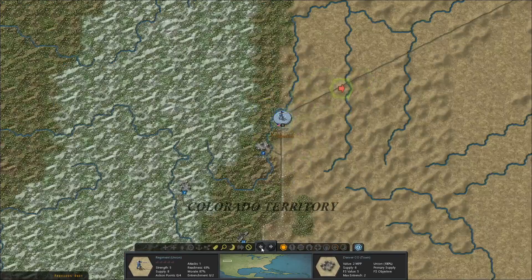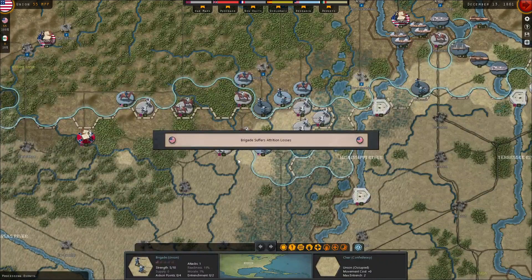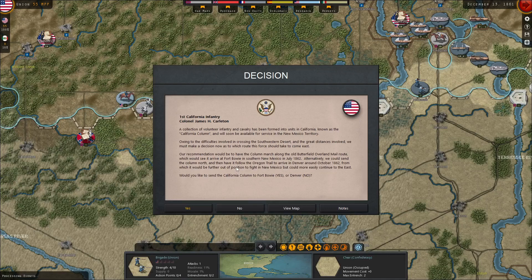That's the end of this turn — let's move forward to the next one. A collection of voluntary infantry and cavalry has been formed into units in California, known as the California Column, and will soon be available in New Mexico. Given the difficulties of crossing the southern district and the great distance involved, we need to decide whether to march along the old Butterfield Overland Mail route — arriving at Fort Bowie in southern New Mexico — or send it north along the Oregon Trail to arrive in Denver.